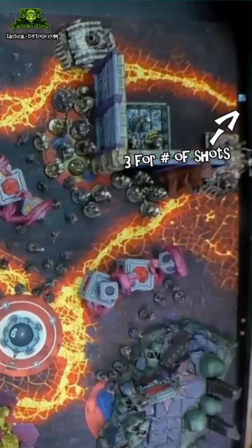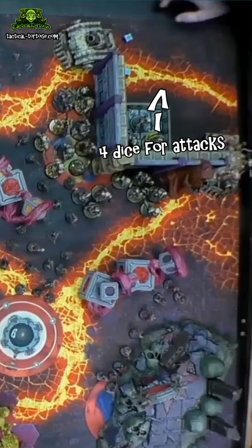Step one is to roll a three on the number of shots made with your Plague Burst Crawlers, then tell your opponent you just rolled higher.